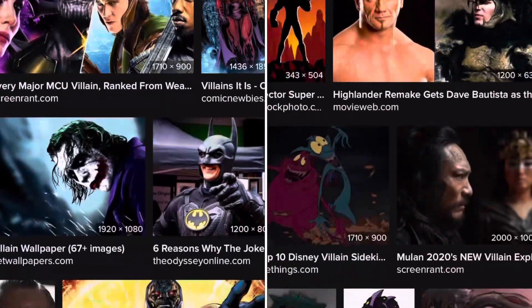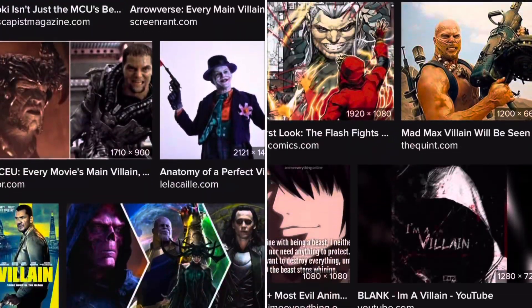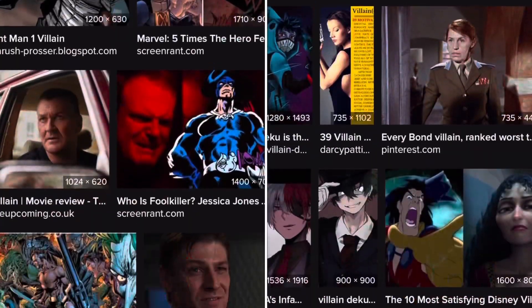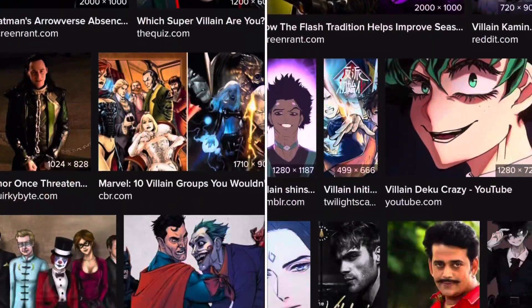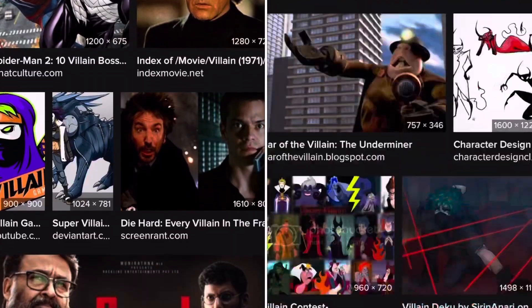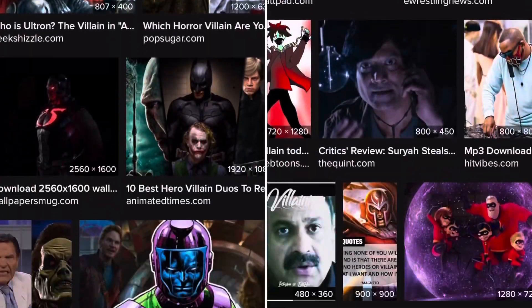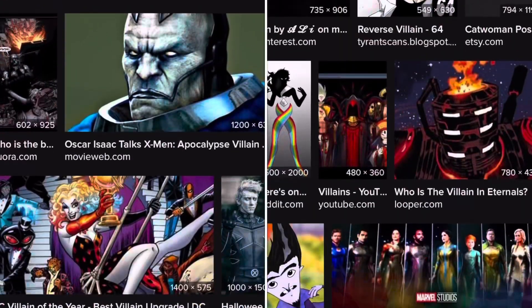These are our villains. Memorize their faces — most of them look like crazy clowns with painted faces, whitened skin, whitened teeth, red and blue hair, and blue makeup.